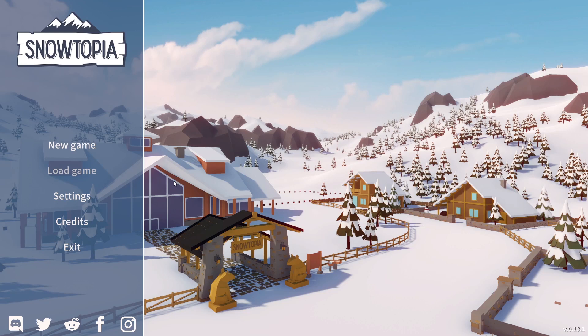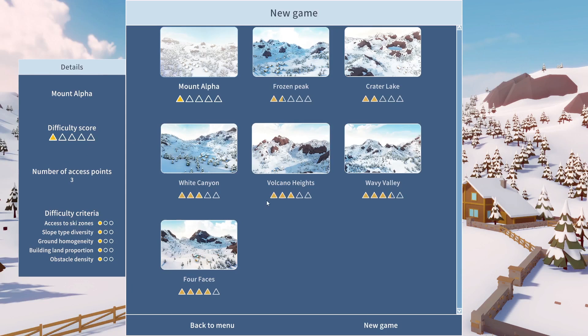It doesn't seem like it's going to be too demanding on the PC, which is nice. Minimum requirements is 4GB of RAM, so we should have no problem on that regard. Let's get into a new game. There are 7 different places we can go to start, but I think it's best we start with the simplest one, so let's go with Mount Alpha — a difficulty score of 1, 3 access points. All difficulty criteria are 1 out of 3. As I understand, there is a tutorial on this, so hopefully that'll help.